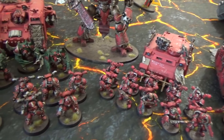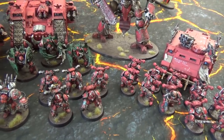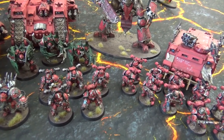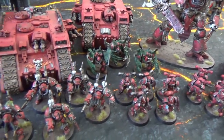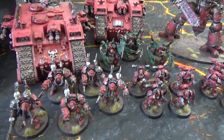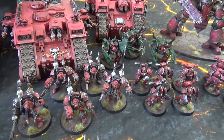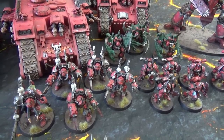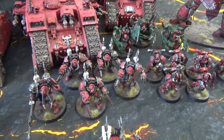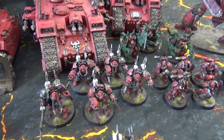There's also a five-man chaos marine squad with chainswords, bolt pistols, and a plasma pistol on the champion. Moving across, there's a five-man chaos terminator squad with the mark of Slaanesh, combi-bolters, three with power fists, one with a chain fist, and one with a reaper autocannon and power axe.